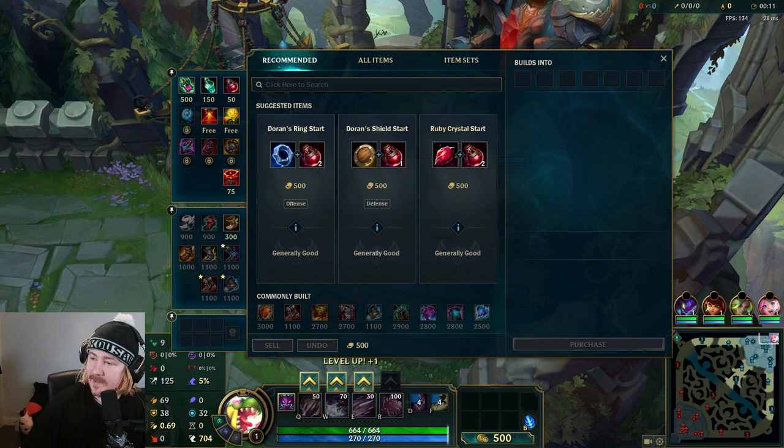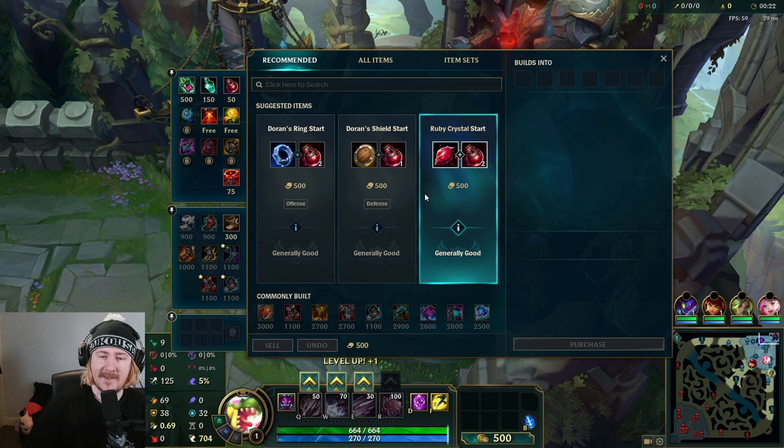Alrighty, welcome back to the channel, hope you're having a wonderful day. Today I wanted to play one of my new favourite skins. Let me just look up what Cho'Gath build we're doing these days. Cho'Gath — he is a C-ranked top laner. Oh my god, that's not ideal, is it?